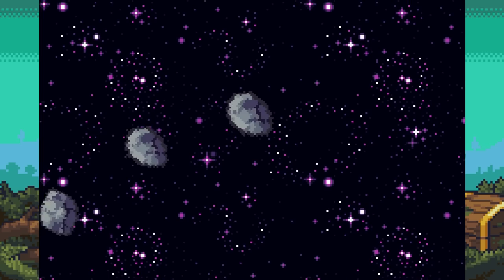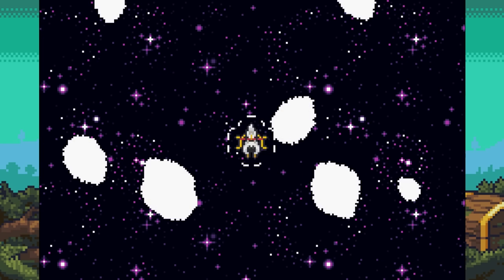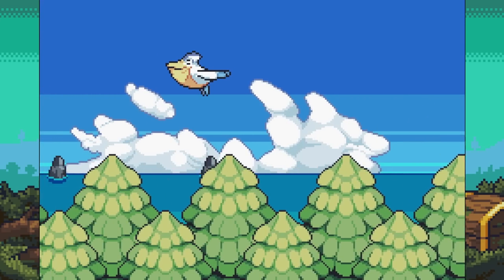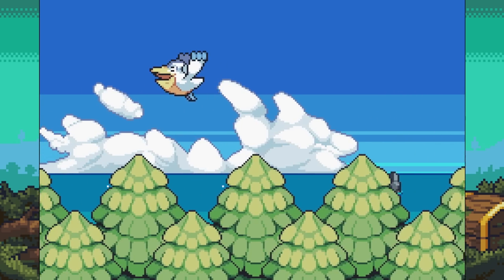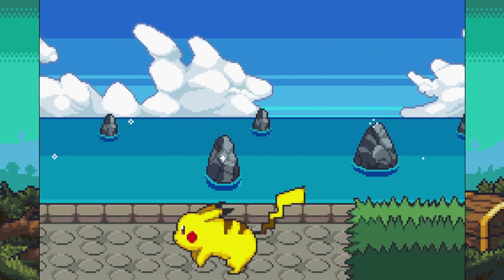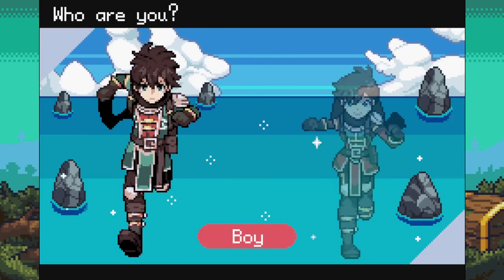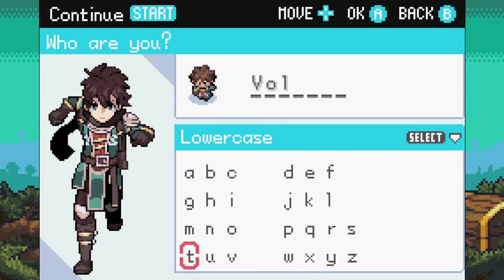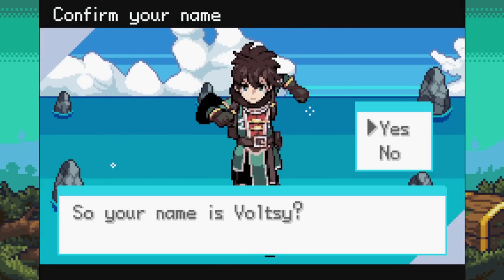I love this transition straight from title screen to starting the game. This is actually so awesome already — it's incredible. Look at the Gyarados and the Pikachu! The trainers look so cool as well. Let's go with the boy. We'll put our name in. I can't believe someone's made something like this — this is insanely cool already. Our name is Voltsy, and the fact that it's moving as well — just wow.